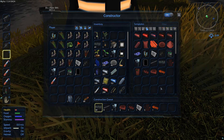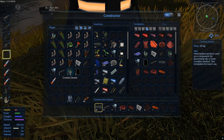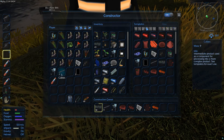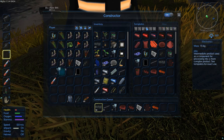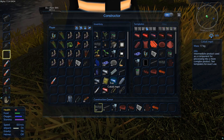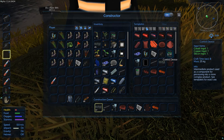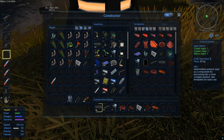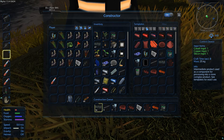Now we have to make two control devices, which are these guys. We do have one, so that's nice. I guess I could put these guys in here too for later usage. So one more control device. Cobalt - oh, it's a beginner item, so we don't have to worry about that.